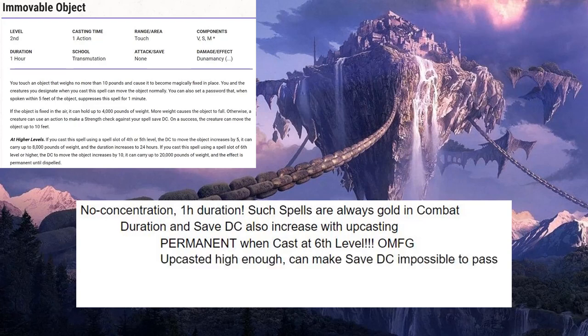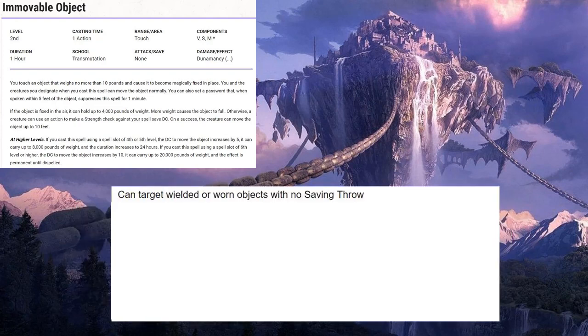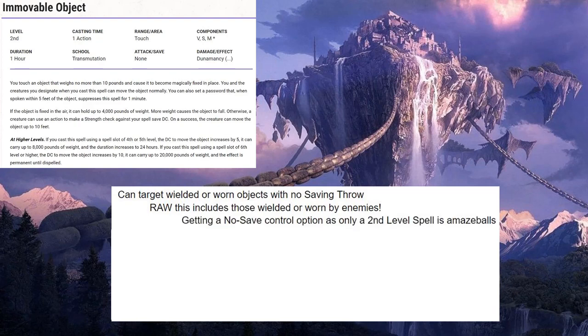If it's upcasted high enough, you can make it literally impossible for a lot of creatures to pass the save DC. Additionally, with such a long duration, you can rest-trick it, especially when upcasting for increased duration — and that can be amazing. See my Deep Dive series video on rest-tricking for more info. The most amazing thing about Immovable Object is that it can target wielded or worn objects with no saving throw, and rules as written, that includes those wielded or worn by your enemies. Getting a no-save control option as only a second-level spell is amazeballs.